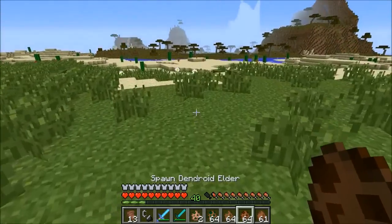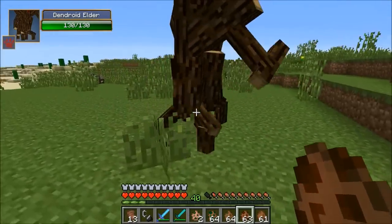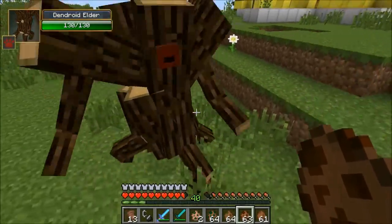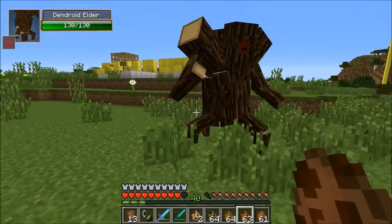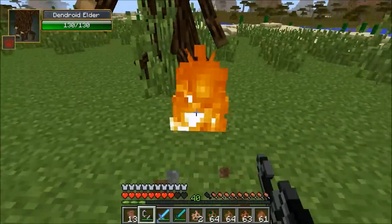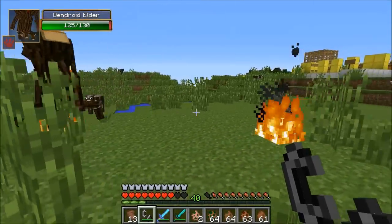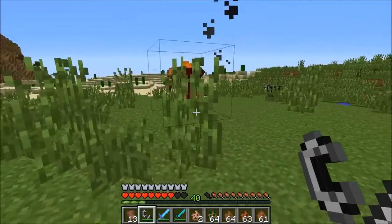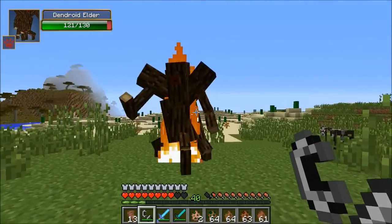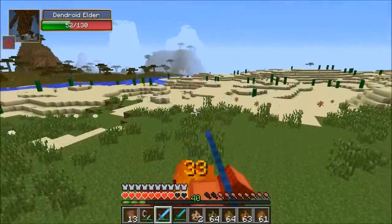The Elder - this dude you don't want to mess with. He's giant with 130 health. If he hits you, he's actually going to launch you into the air. But one thing you can do is light him on fire, and once you do that they can't stop burning - they'd have to go in water. So he's going to be on fire until he dies. You can stay really far away and watch him burn the entire time if you wanted to.